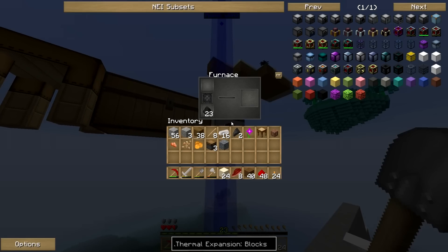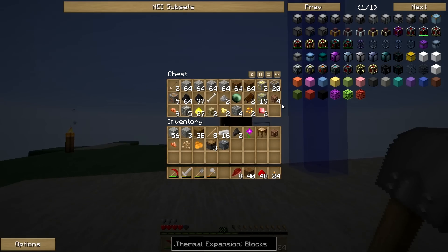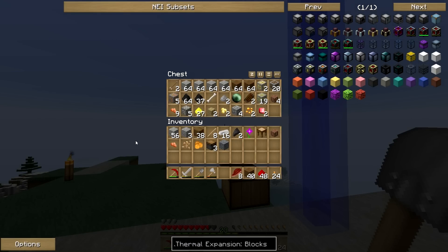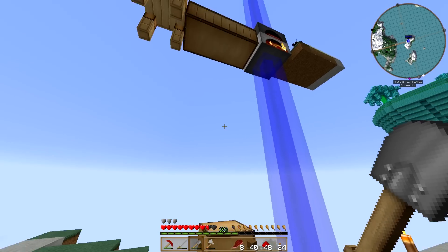Alright, let's go up here and get all that cooking. While we're waiting for that — do we need machine frames in these dynamos? No, we don't. So we just need some copper transmission coil and silver. We're going to need a couple more furnaces. Oh, he's calling me — hold on, forgot to go on do-not-disturb.